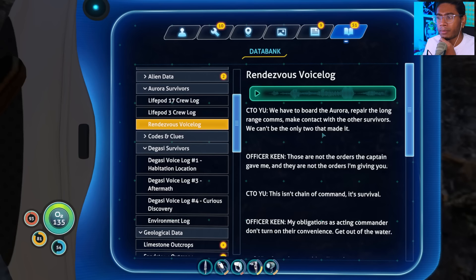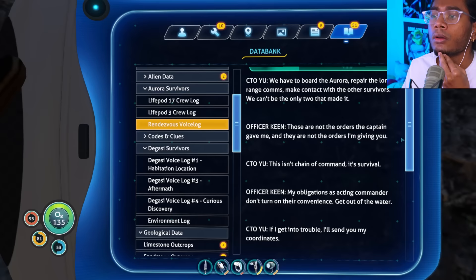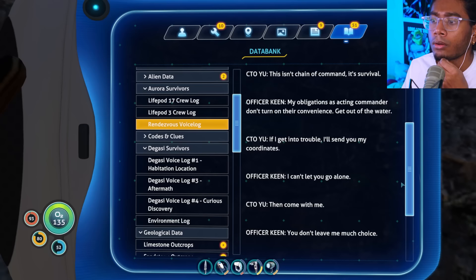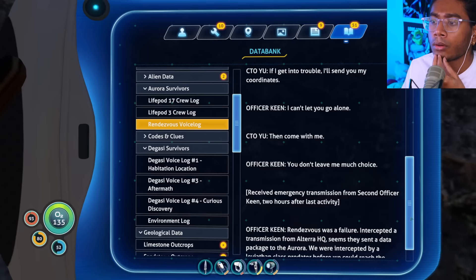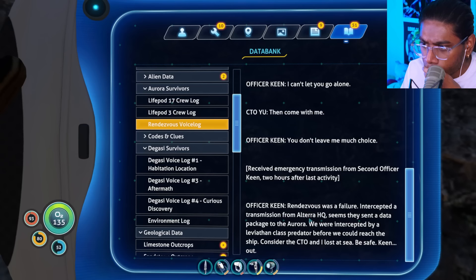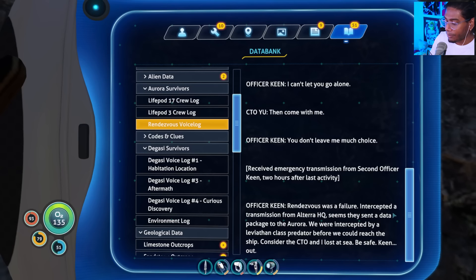'We have to board the Aurora. Repair the long-range comms. Make contact with the other survivors — we can't be the only two that made it.' Okay, I was wondering if these are the people coming to rescue us — it's some other team. 'Those are not the orders the captain gave me, and they are not the orders I'm giving you.' 'This isn't chain of command — it's survival. My obligations as acting commander don't turn on their convenience. Get out of the water.' 'Then come with me.' 'Out.'